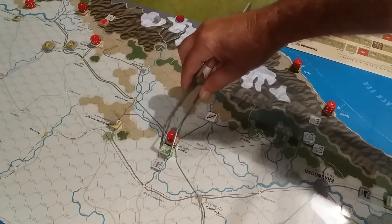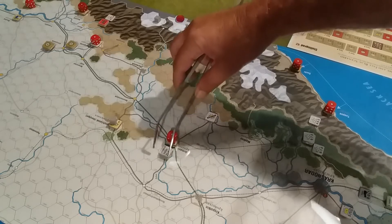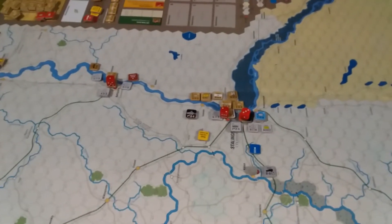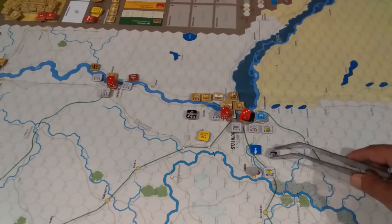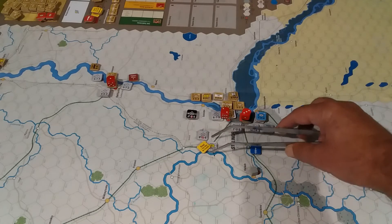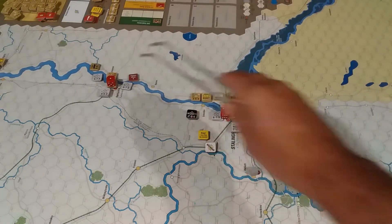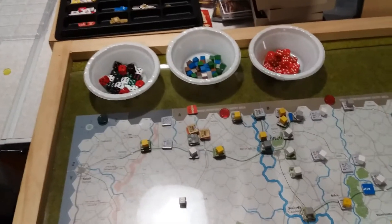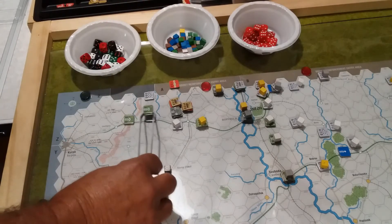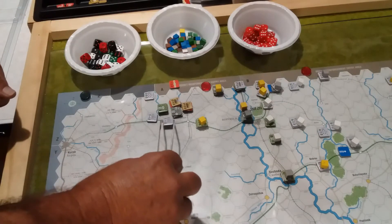We'll bring this supply over five hexes to one Panzer, and sixth army is going to come up five hexes to there — and will be disrupted — so I can start to get some support up here. Over here, this stack of Romanians is going to go three hexes to there. This bloke is just going to come over two hexes like that.